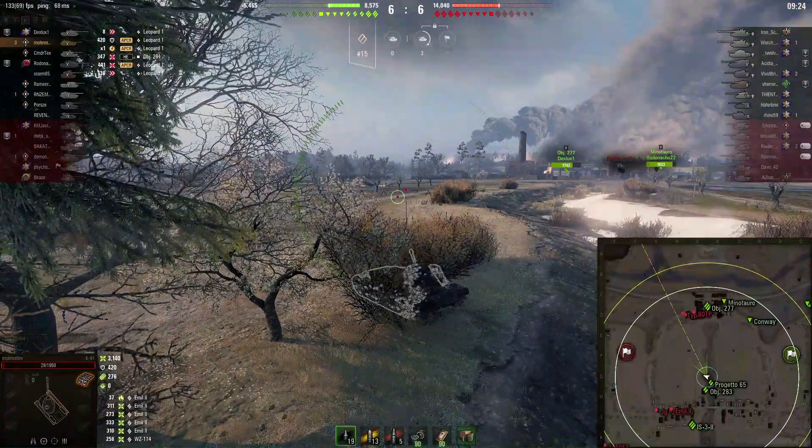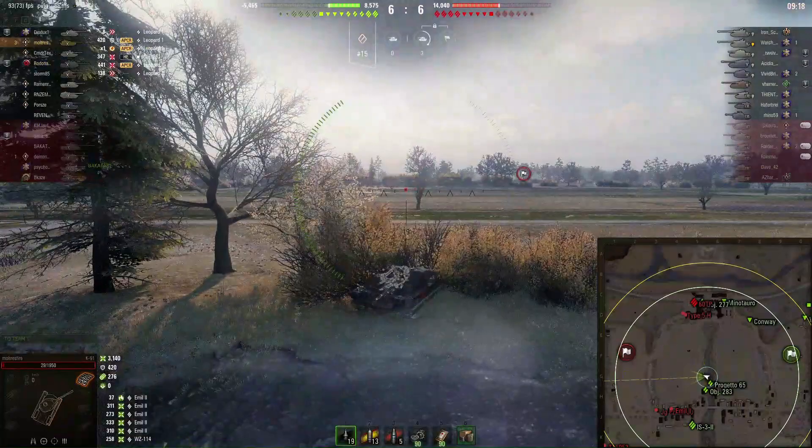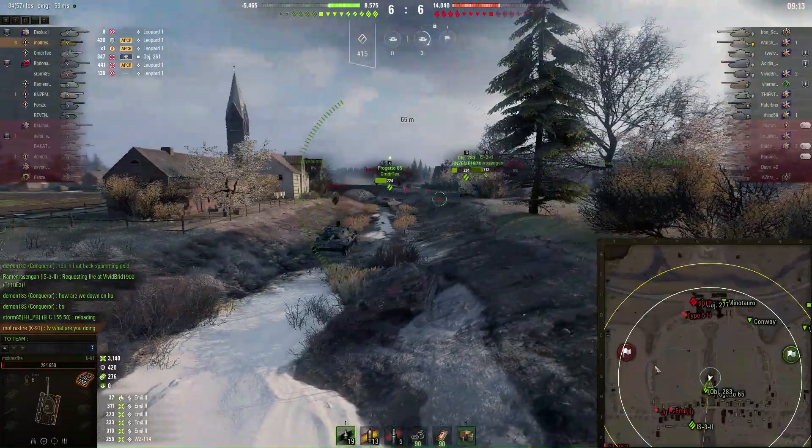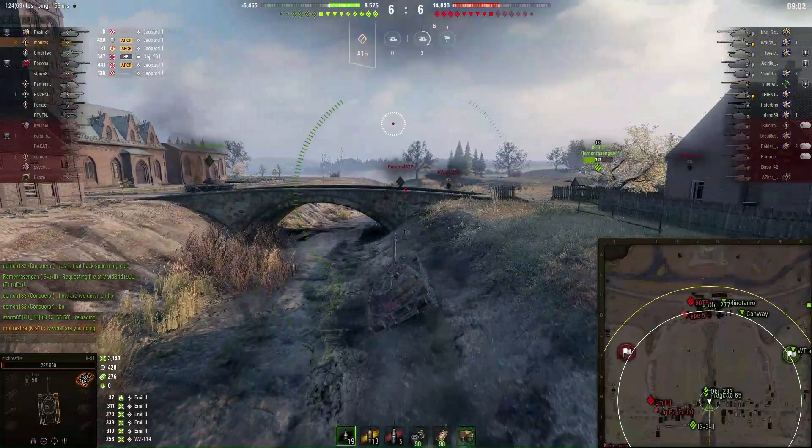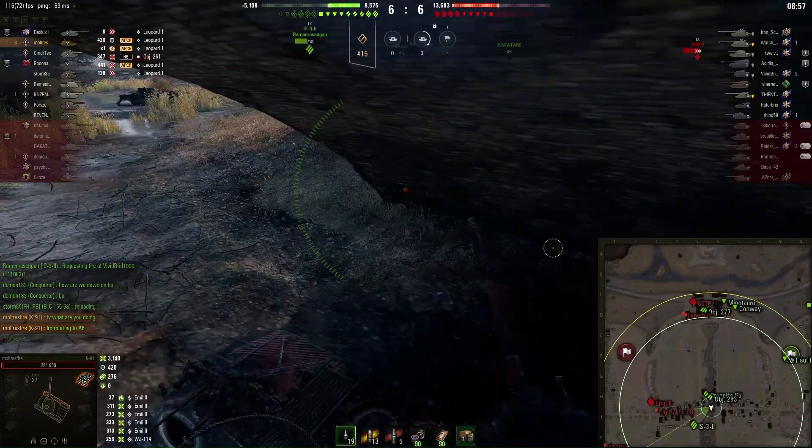The premium consumables are letting Multris Fire push out about 470 meters of view range. If any TDs shoot from cover, they're going to get lit up by him. The Emil 2 and Jagdpanzer under the E3 trying to push along using camouflage won't go well against his camo rating. A little bumper cars with the brick wall — nothing wrong with that.